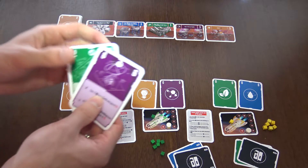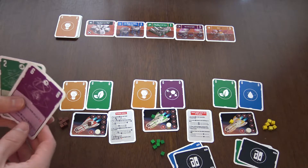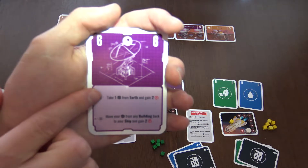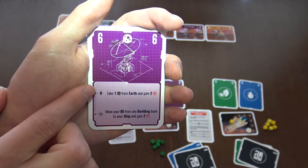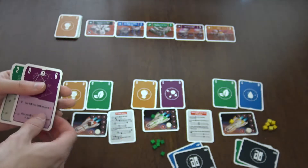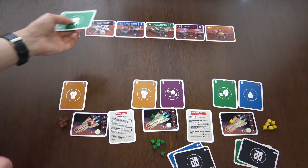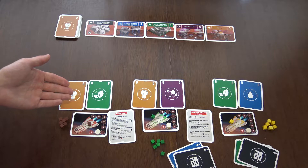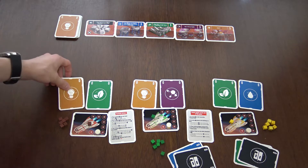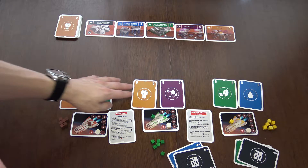Everything revolves around the cards in your hand, in the prep module, and in the draw pile. You will use these cards in various ways. Each card has two sections: a hand section - if you play it from your hand you get this ability - and if you play it from the prep module you get this ability. You can always put cards into the prep module, but if there are less than two cards there you have to replace it. You can never get cards back from the prep module into your hands, so whatever you prepare you have to be exact about that and know your strategy.